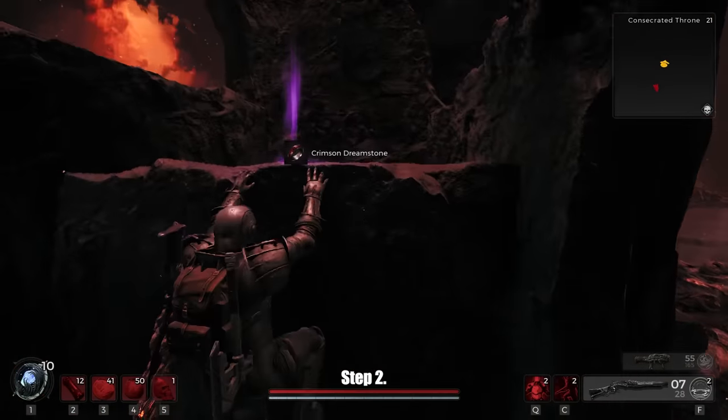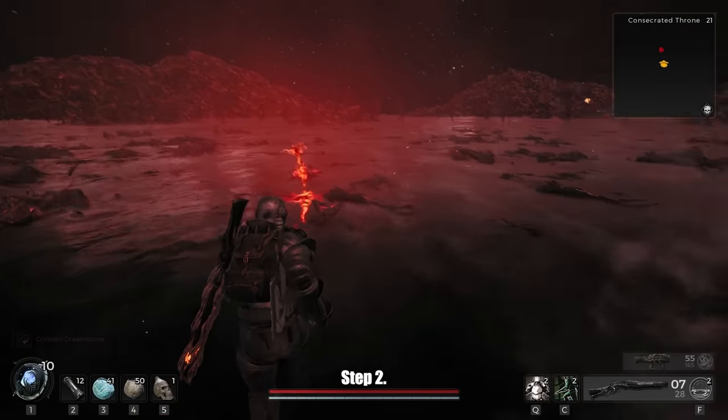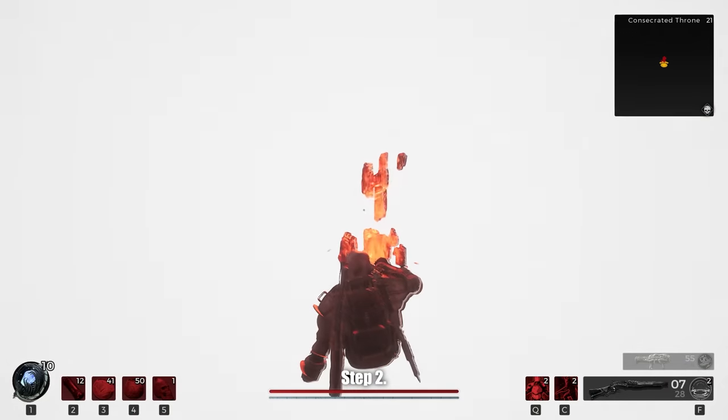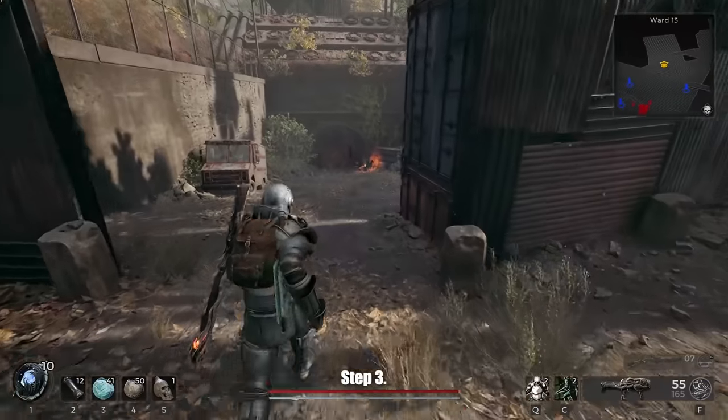From here you apparently can no longer die, so be careful. I'd also suggest unbinding Liquid Escape from your hotbar if you bound it there, so you don't fat-finger it and mess yourself up because it may be a problem later.